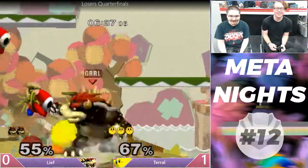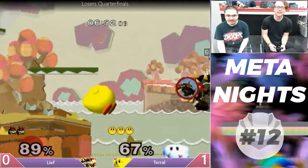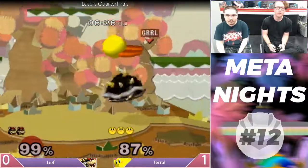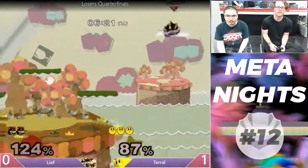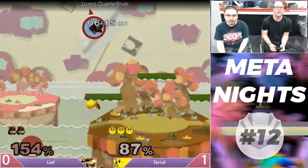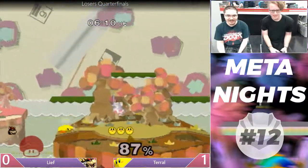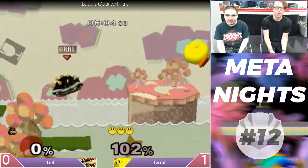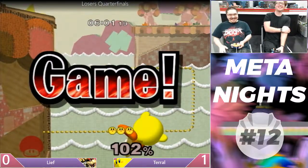But it still doesn't kill. Down-air into down-smash, charged forward smash — not enough. Up-air kills for some reason! Up-air kills — oh, did he get cheated at the end there? Oh my god.